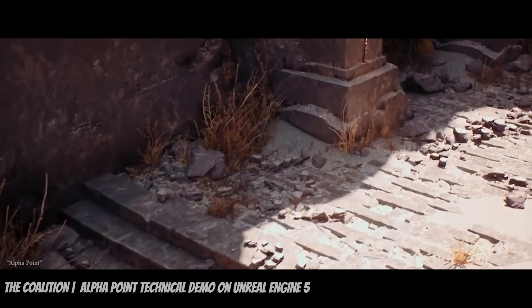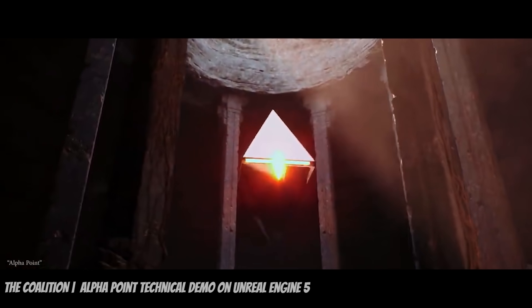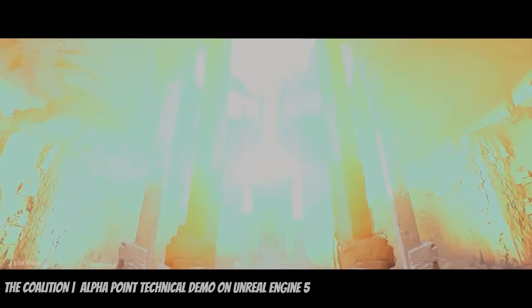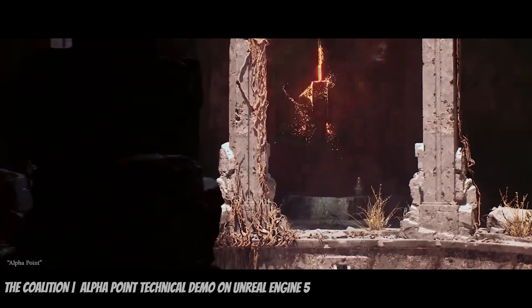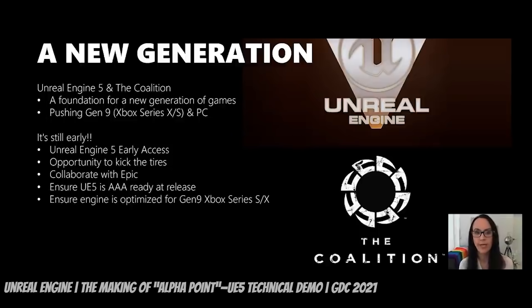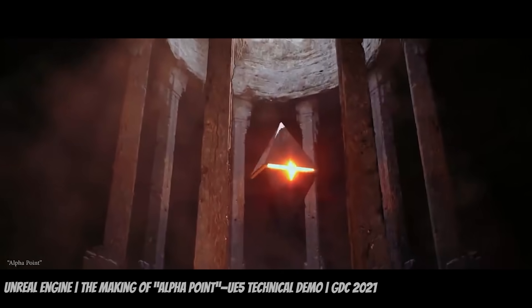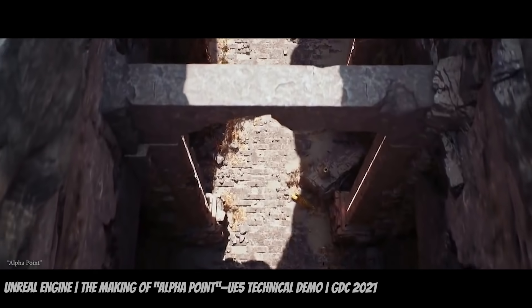Last but not least is number 1. The latest tech demo showcasing Unreal Engine 5's potential dropped from AAA studio The Coalition. A few select studios from around the globe were given early access to Unreal Engine 5 before its public release to test and showcase how it can be leveraged in a game studio. Entitled Alpha Point, the scene is absolutely remarkable, showing how Unreal Engine 5 in all its glory can be utilized in a production setting. The Coalition gave an hour-long talk on the making of Alpha Point at GDC 2021. The demo is also tested on an Xbox Series X and S to evaluate performance — our first look at how this engine can make games for current-gen consoles.